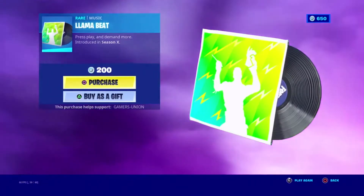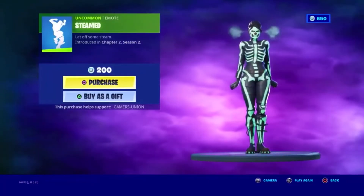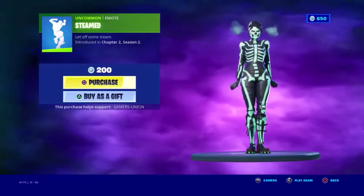Uncommon item from Season X, 200 V-Bucks. Uncommon item, light up some steam, introduced in Chapter 2 Season 2, 200 V-Bucks.